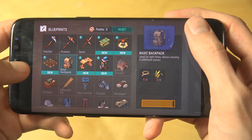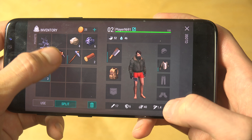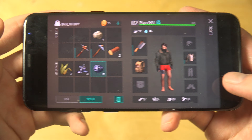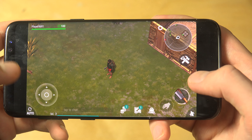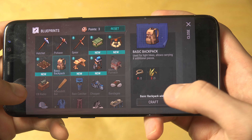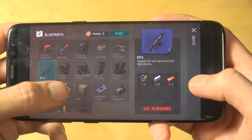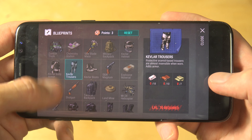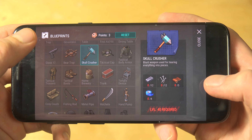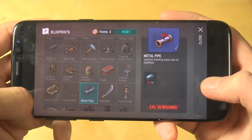Backpack — craft. Now I can place all my things here. This is a very cool game. Look at how many blueprints there are — a ton of things you can do. Level 82 required for some! You can see so many cool things to build: skull crusher, tactical boots, metal pipe.